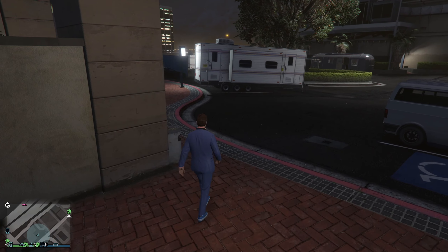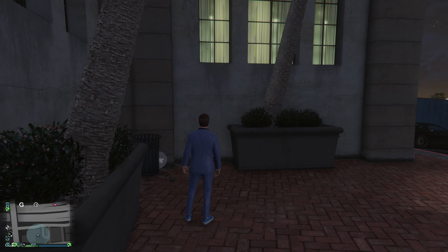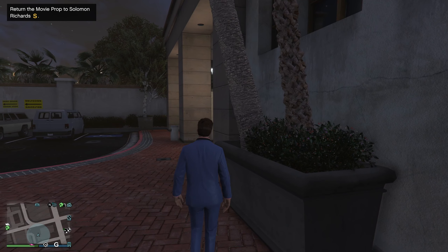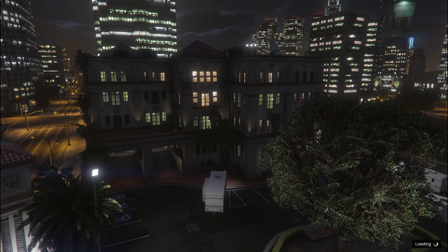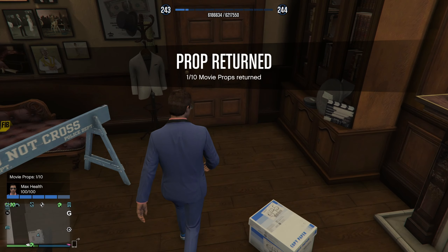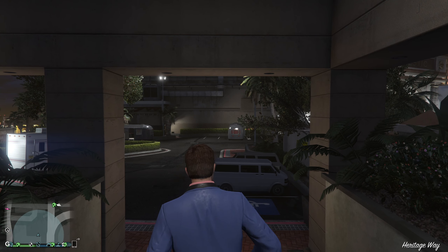It says in the top left: recover the stolen movie props to earn cash and RP, and find and return them all to unlock a bonus reward. There are 10 movie props in total, and I'll be showing you how to find each and every one of them today. The first one — and this can be done in no particular order — is by far the easiest to find. It's located right outside Solomon Richards Studios. You just turn left, walk towards the planted palm trees, and you will find a movie reel. Walk up to it and a prompt will appear saying: Return the movie prop to Solomon Richards at the glowing yellow S. Once you walk back inside, it says prop returned — 1 of 10 — and you get $10,000 and a bonus amount of RP.